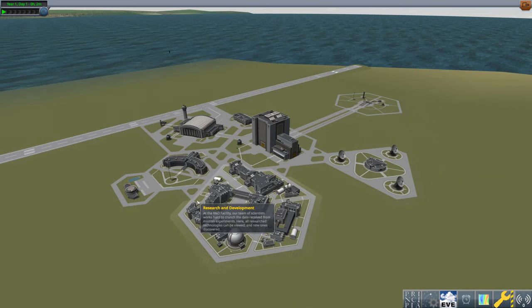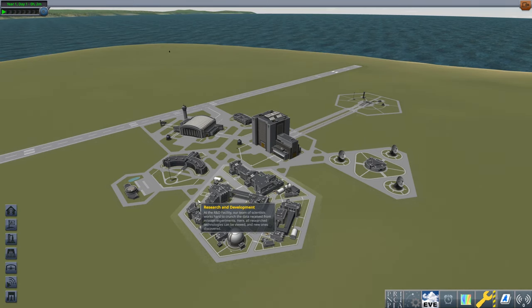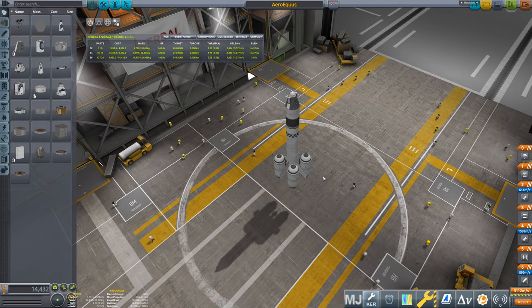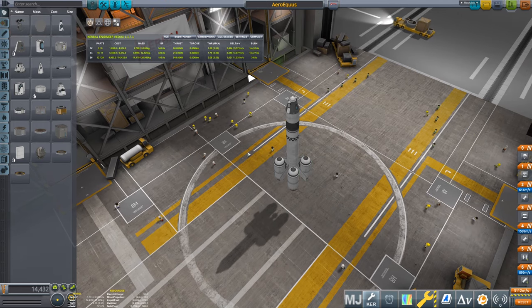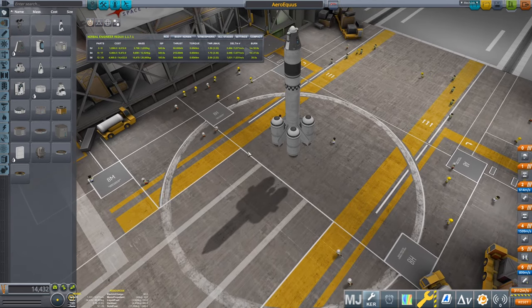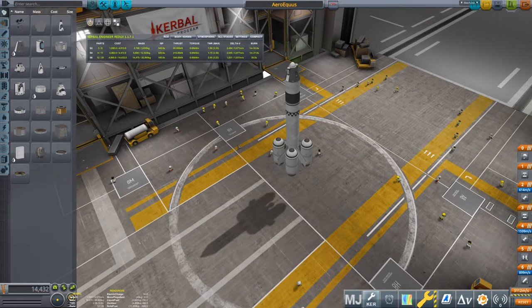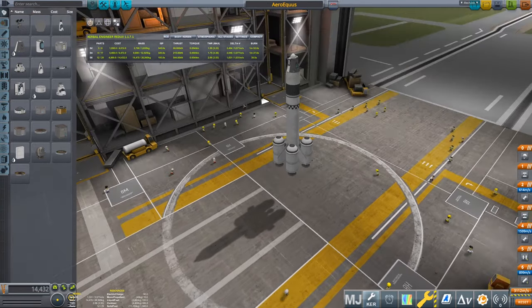So we've got to do things a little bit differently. I just thought I'd show that, and maybe you guys can explore it yourself and comment below if you've tried it. To get started, what we're going to do is build a craft — we're just going to use one of the default craft. Here's one called the Aero Equus. It's not my design; it's the one built into the game. Basically, we can build anything we'd like. We want to get something up into orbit and from orbit then get something capable of going to the moon.